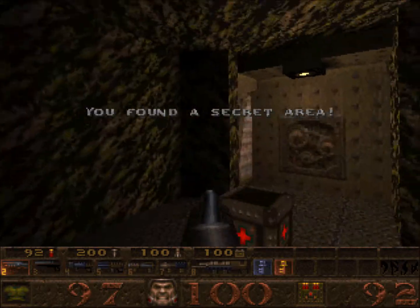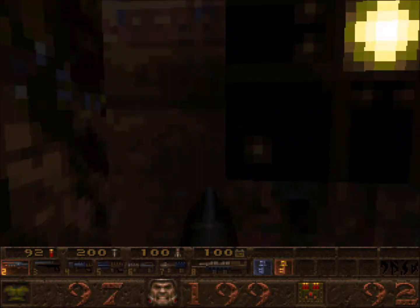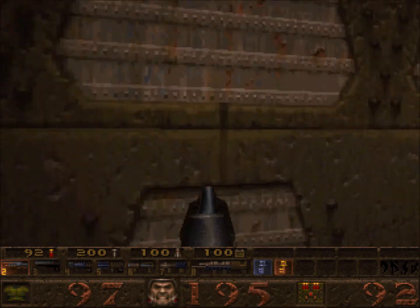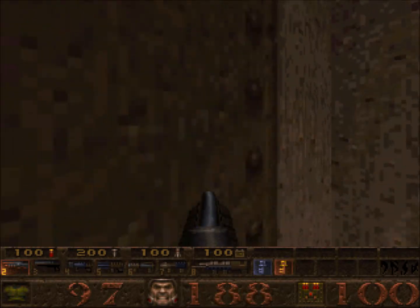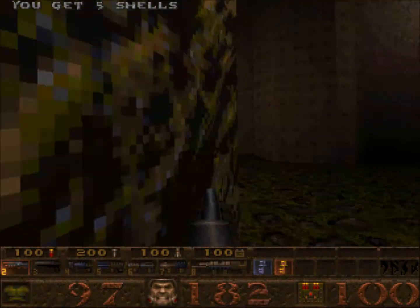Yeah, you do get to kill doggies in this and they do give you a nasty bite, especially in hard mode. I've just picked up a health boost pack where no matter what health you have, it'll give you a hundred, and obviously the maximum is about 300. Obviously the more health you have, the faster your armor drops.